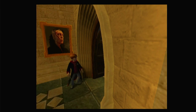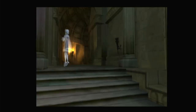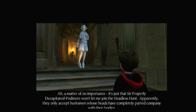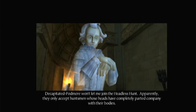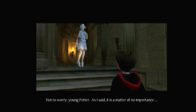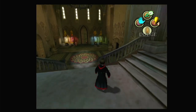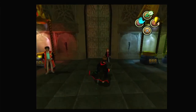Let's just go to the entrance hall. Hello, Nick. — "A matter of no importance. It's just that Sir Properly Decapitated Podmore won't let me join the Headless Hunt. Apparently they only accept huntsmen whose heads have completely parted company with their bodies." — I'm sorry to hear that. — "Not to worry, young Potter. As I said, it's a matter of no importance." Why did we even have to have that right now? If it's really a matter of no importance, then why did he say it to us? Let's just brush it off and get out there.